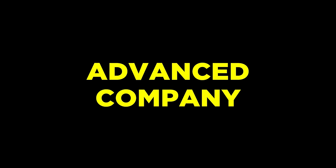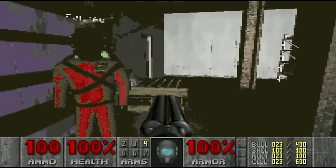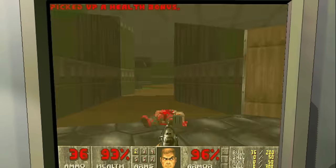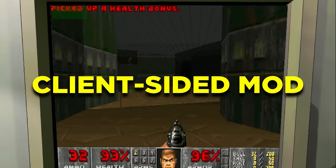There was another mod called Advanced Company that allowed you to literally play Doom with a controller scrap item. But unfortunately, that mod got removed from Thunder Store, so this is your next best option for now. This LC Doom mod is a client-sided mod, so it only works for you after installing it.